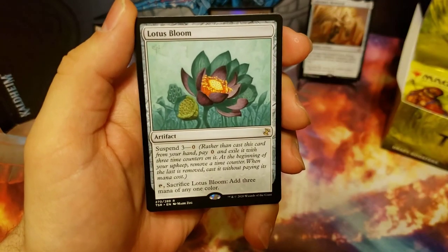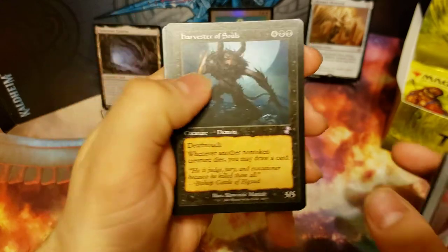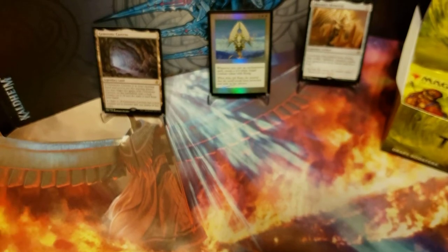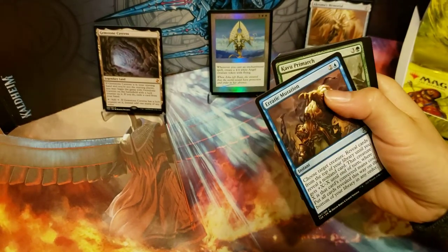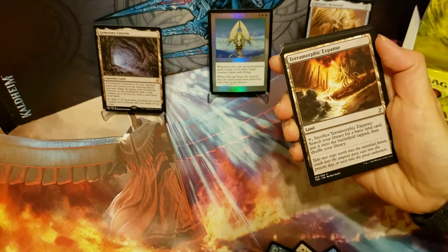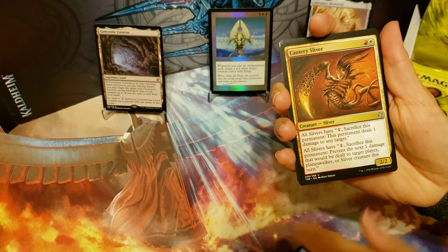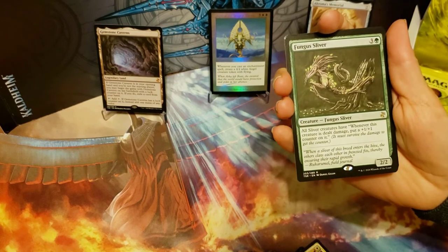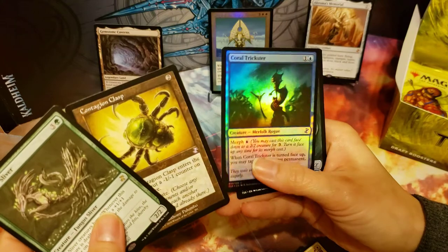And we got a Lotus Bloom too — cool. And our time-shifted card is a Harvester of Souls. I've got a sliver, the Recluse, Nightshade Assassin, and we got a Fungus Sliver as our rare, a Time-Shifted Contagion Clasp, and a Coral Trickster foil.